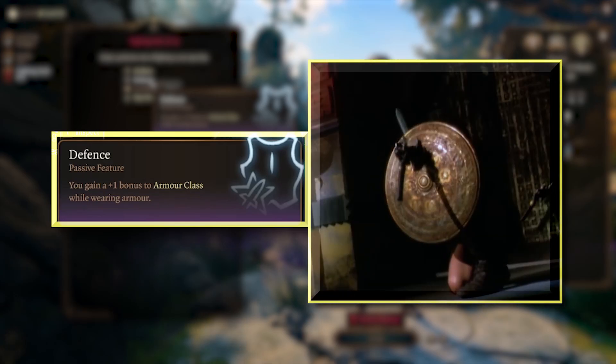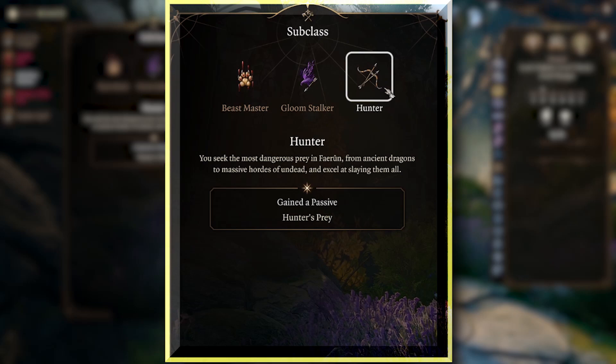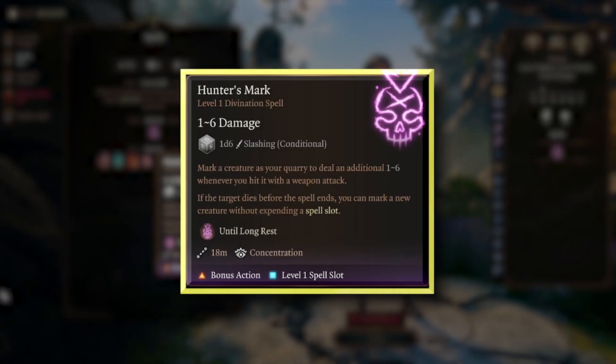Boost your AC again by learning the Defense fighting style and further show off your physical abilities like Enhanced Leap and Longstrider. Finally, select Hunter as your subclass for Horde Breaker to slap multiple enemies per attack, and Hunter's Mark to deal extra damage to your most ruthless foe.